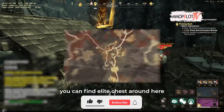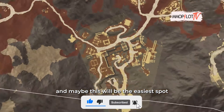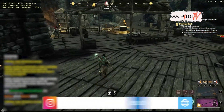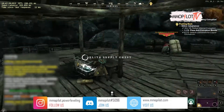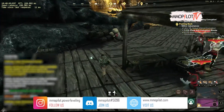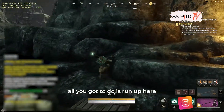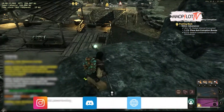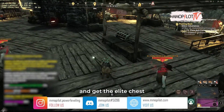For the first one, you can find the elite chest around here, and maybe this will be the easiest spot. You just run through it. When they get aggroed, all you got to do is run up here and wait until their last aggro. And all you gonna do is walk and get the elite chest.